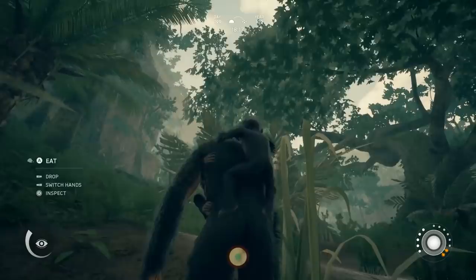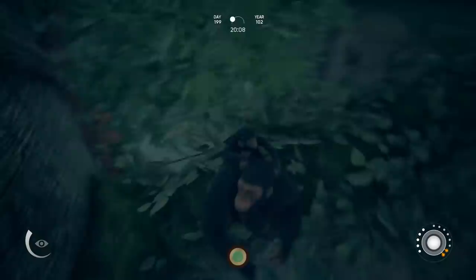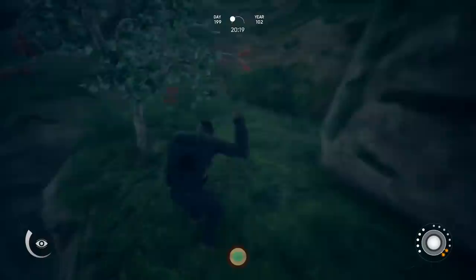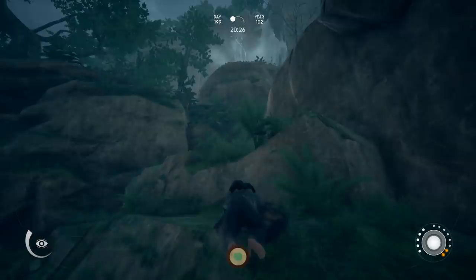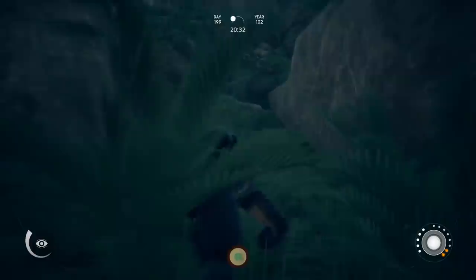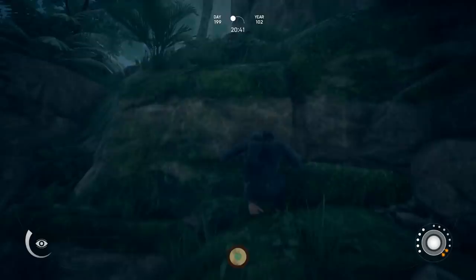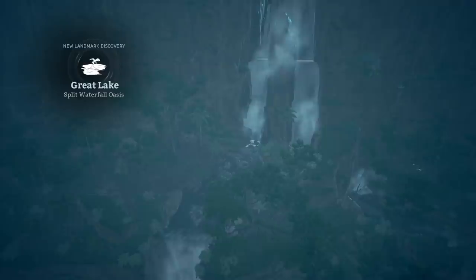I came back to get the ID on this other zone that's in the mountains — it's right up there. I'm going to try and ID it too, but I don't have any dead branches so this is risky. You can still avoid predators by jumping out of the way if you're fast enough, but I always like to have a tool. Is that a snake? It's getting dark so it's hard to see. Oh, I guess this one wasn't a fear zone — it's just a landmark. It's the Great Lake — the Split Waterfall Oasis! Definitely a beautiful waterfall and great lake.